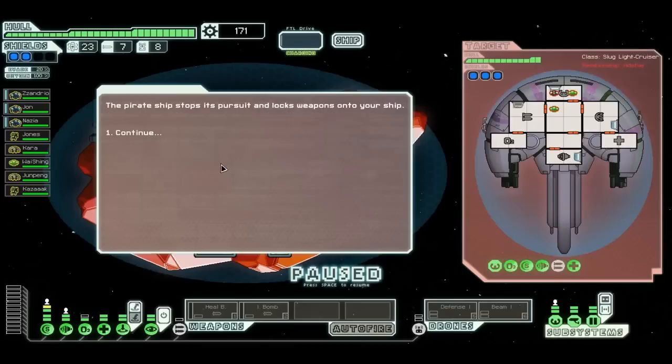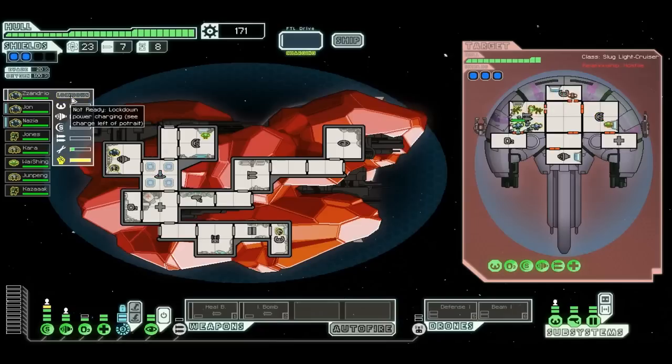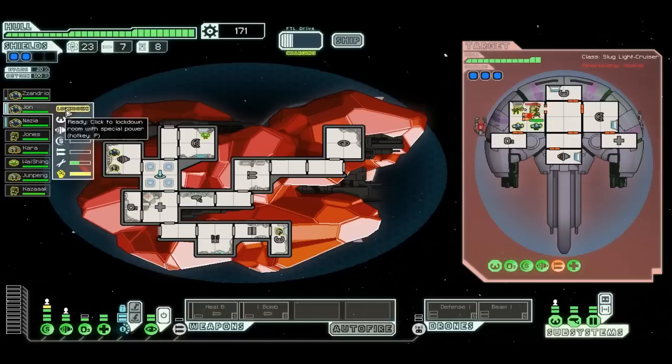I'll attack this enemy — he has a medbay, so I'm going to have to use my lockdown power. We'll take down his weapons first. His beam is harmless by itself, so we'll let these other guys come in and then lock him in with me.